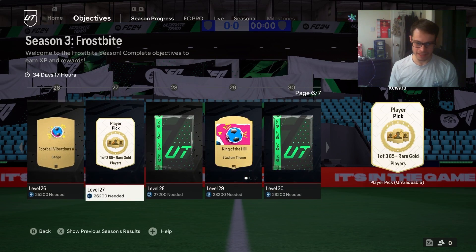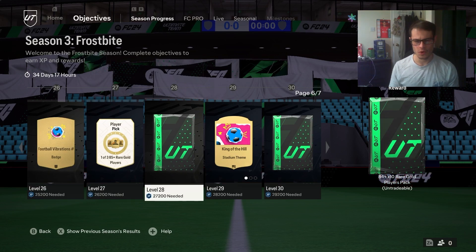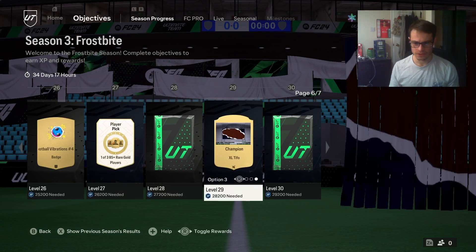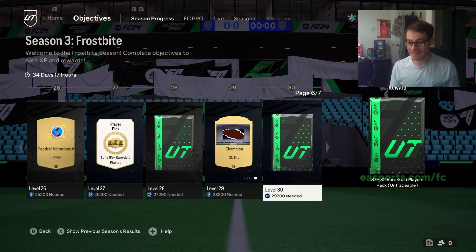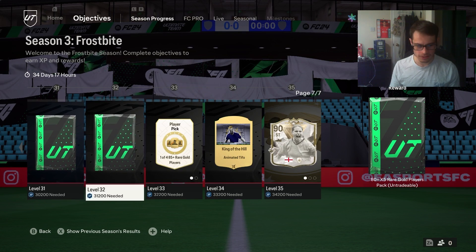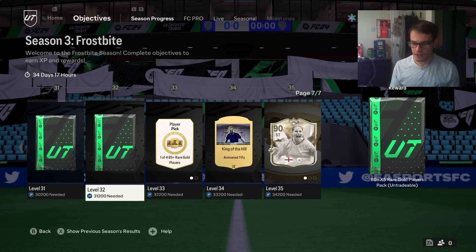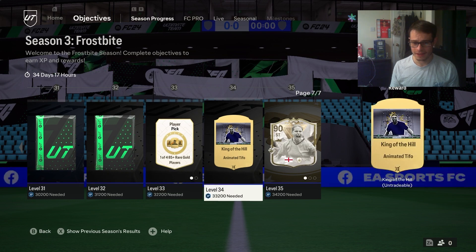Another badge - who cares about that. An 85 plus pick, then 84 times 10 - that's a big one. Luckily there's no choice in that one. Then we get a choice of Tifos - I don't even know what my current Tifo is, to be honest. Then 87 plus times 2 - we're really getting some big packs here. 85 plus rare gold players pack, that's just one card. 80 plus times 5 is a bit boring. Then 84 plus times 4 or an 85 plus player pick.